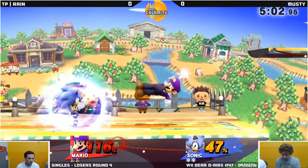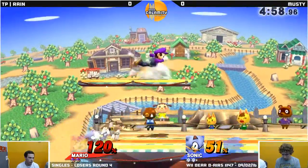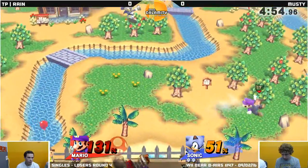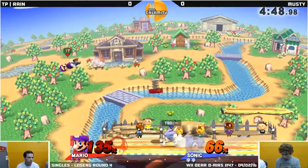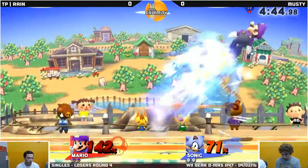We haven't seen a whole lot of up tilt, so maybe the up tilt's the mix-up. That's true. Right now that spin dash is proving ever so lethal, just tacking on 131 damage right now. Spring setup — random spring, yeah. Forces him out on the side of the stage here.